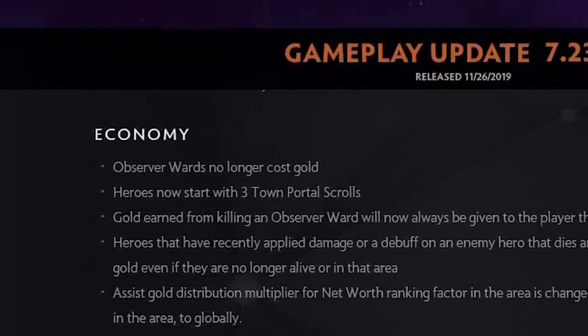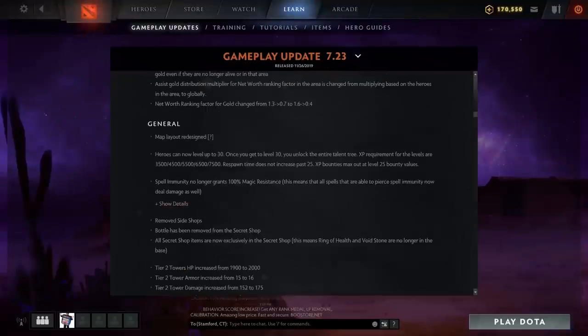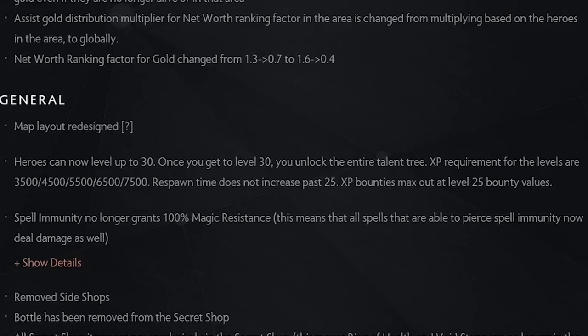There's obviously a new map — I'm not covering it in this video, you'll just have to get used to it. A very big change: all heroes can now level up to level 30. When you hit level 30, you get both sides of the talent tree — left and right — so you get all eight talents total.